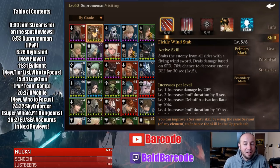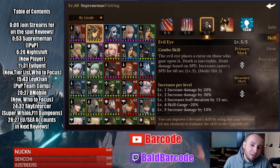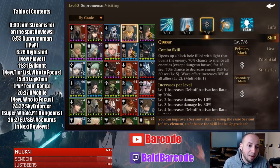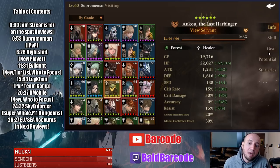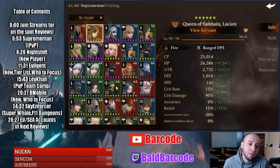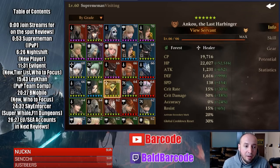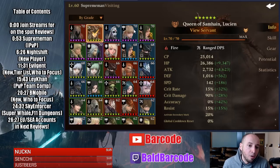I would take out Zeta and either put in Water Halel or Fire Lucian. Fire Lucian would be a lot better because she's a speed nuke, and she has an up arrow and a down arrow. Halel also has the up arrow. With Anku built for speed, they will proc off each other on combos. The more combos you have, the more shields that are up. I would definitely use Fire Lucian over Halel.